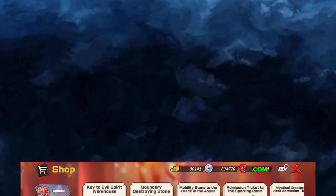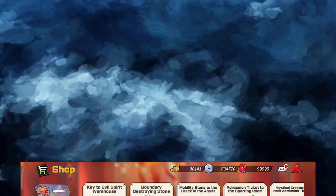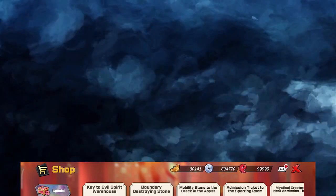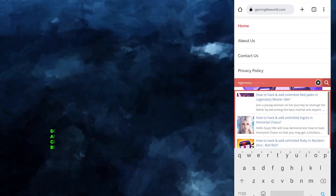Welcome to Gaming The World Tutorial. Go to GamingTheWorld.com, search your game, scroll down, and find the Get Red Jades button.